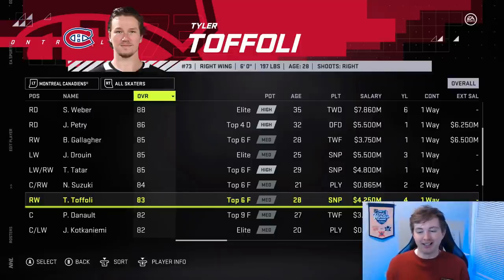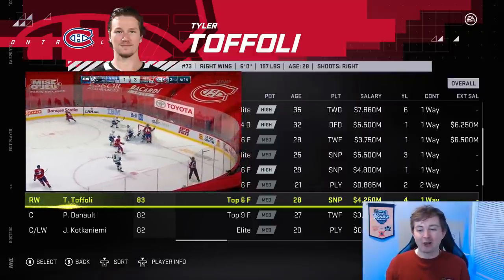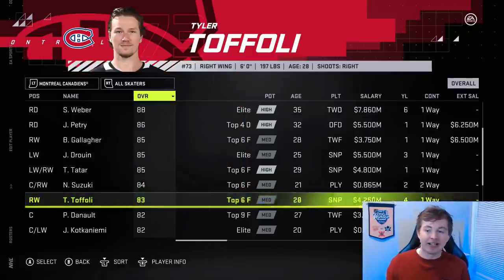Speaking of upgrades, Tyler Toffoli is undeniably one of the hottest players in the NHL to start the season — against the Canucks he plays like a 90 or 95 overall, the rest of the league like an 81 or 82. Whoever does these ratings must be a salty Canucks fan. Toffoli did not get a change — he's got eight goals in five games just against the Canucks or something like that. No rating change for Toffoli. That's sus for sure.